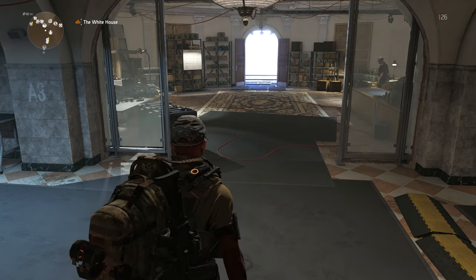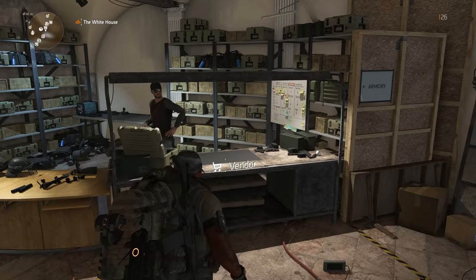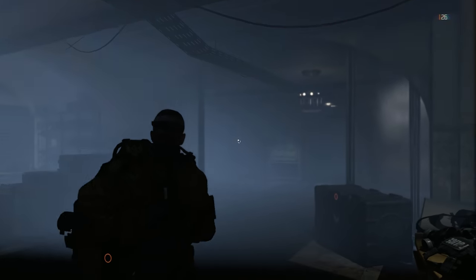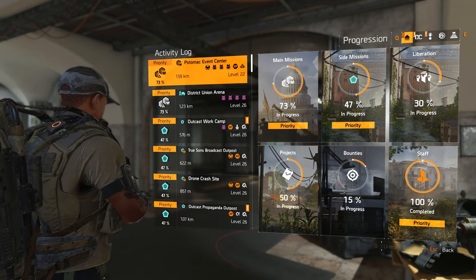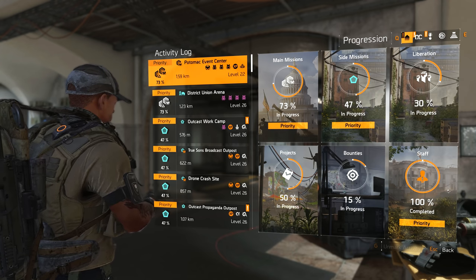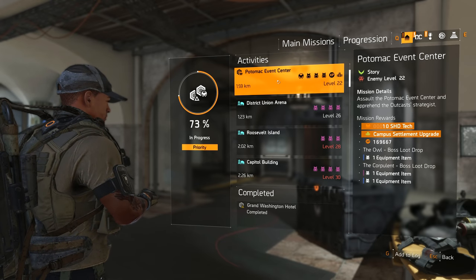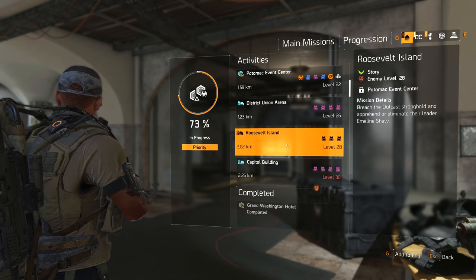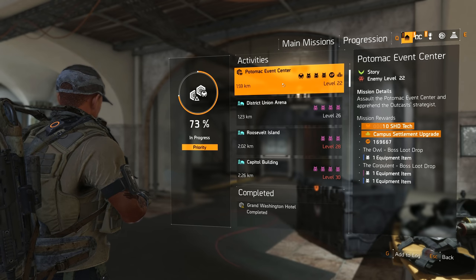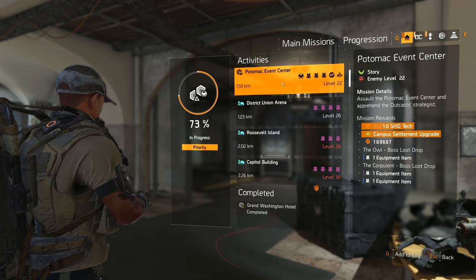Obviously it's not the craziest story with the wildest plot twists, unless something happens in the final couple of acts, but we are progressing extremely well. We are 73% done with main missions, 47% with side missions. We've done a couple of bounties. Next up we're going to do the Potomac Event Center, then knock out District Union Area, Roosevelt Island, and obviously the Capitol Building — those two strongholds. Potomac has multiple bosses which should hopefully lead to some solid gear. This is getting exciting — this is hype.